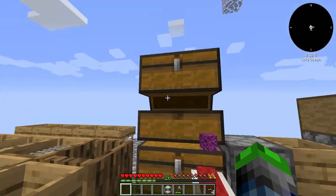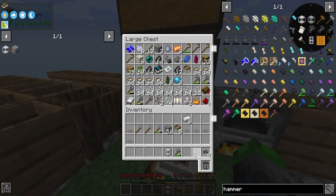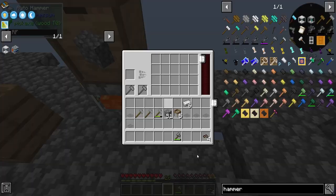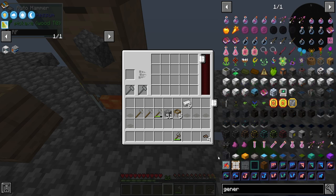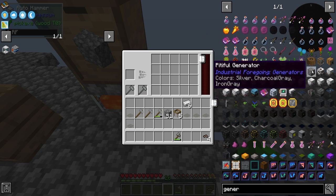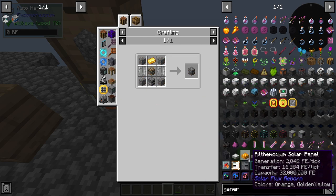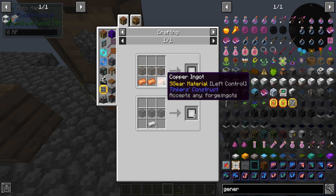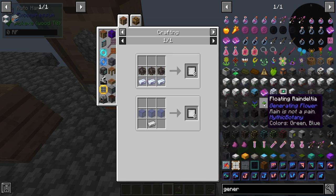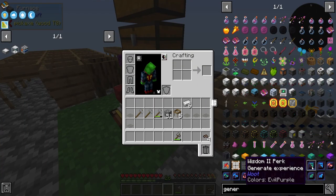We have the redstone for it, but this requires power — we need to look into a generator. We have a survivalist generator and a pitiful generator. Can't make those just yet. A solar panel — mirror glass and copper — we actually can make that. It might not be a bad idea to go solar powered.